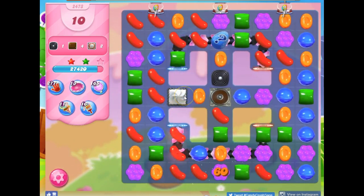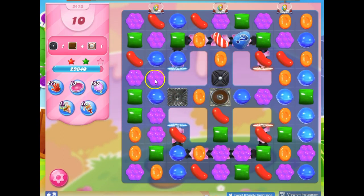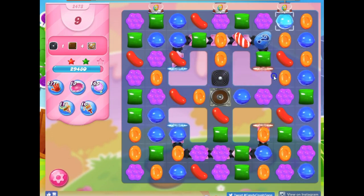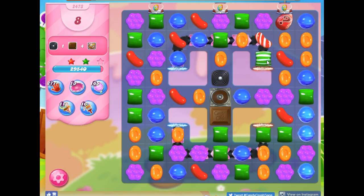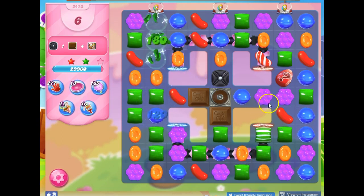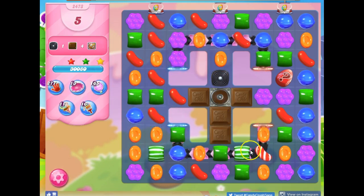I have ten moves, and I only have to collect four chocolate, so there's enough time to get the chocolate to grow. There's that one licorice — if I could have taken that out, that would have been handy. As this pulls around, I think we're going to be okay. I'm going to take this out, try to get these together, and get this licorice. I don't think that's going to set anything off. I think we're okay.